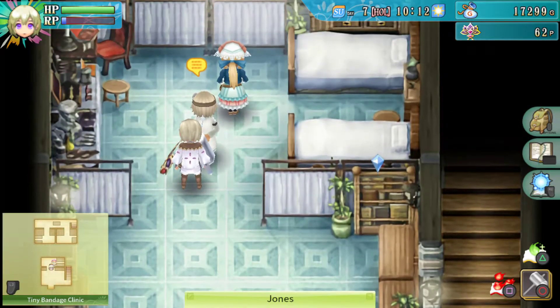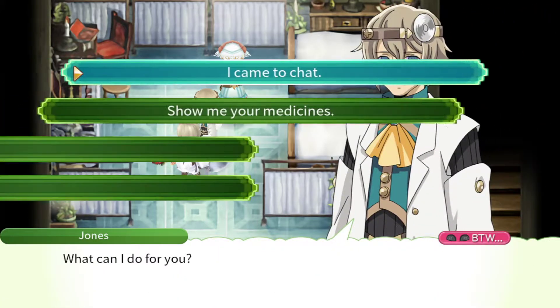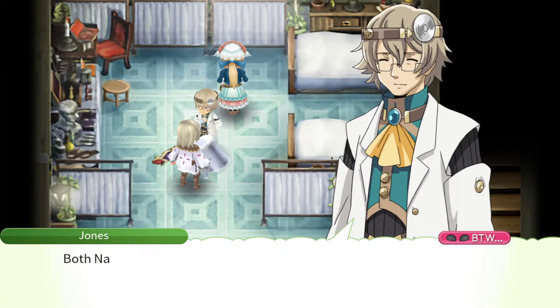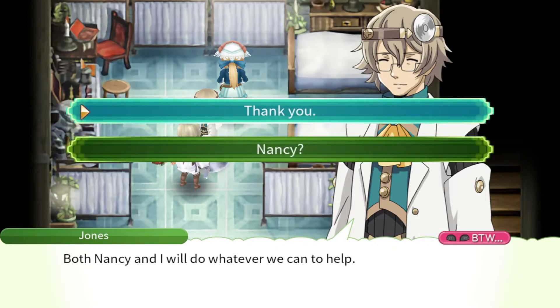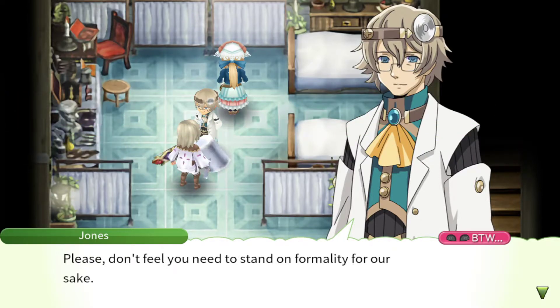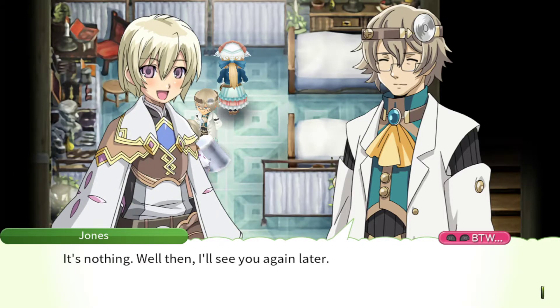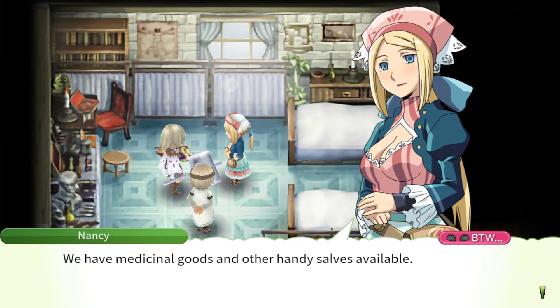People love the tsundere horse. 'How are you doing? Hi, Les. What can I do for you? Is there anything you feel unsure about? Don't hesitate to come talk to me — Nancy and I will do whatever we can to help. Please don't feel you need to stand on formality. We have additional goods and other handy salves available.'